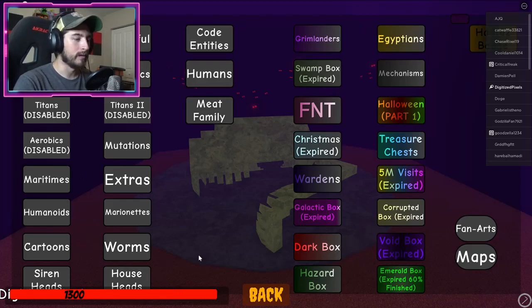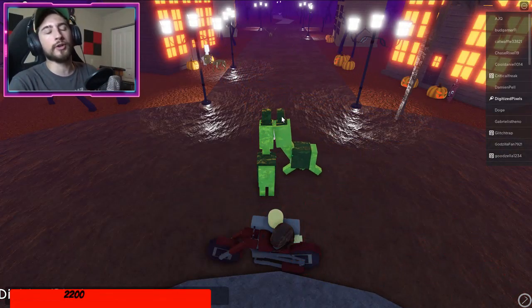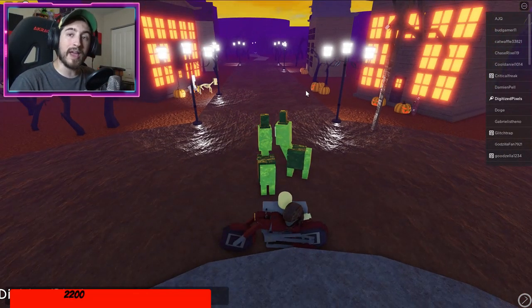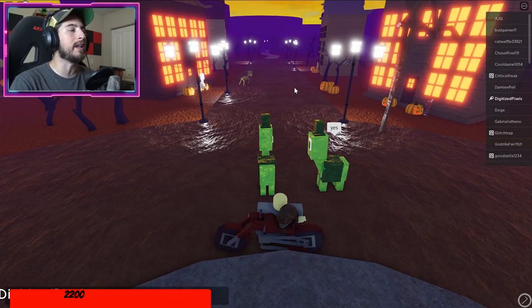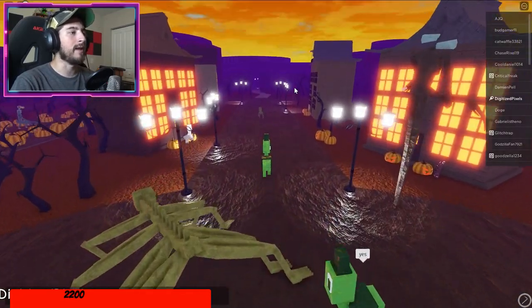Once you're in, go ahead click Start and choose whatever character you want. Once you have the character you want, we're going to go down the list, starting with the skeletal nugget.